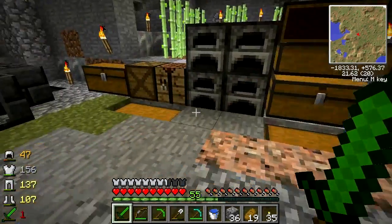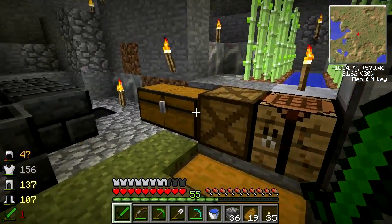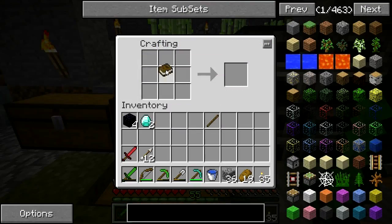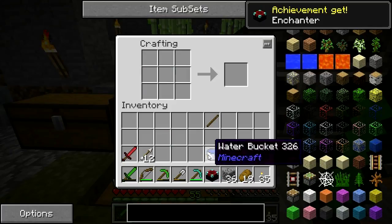We've got some diamonds in this box and we have a book in here. I assume that the enchantment table recipe hasn't changed in Feed the Beast and it's still this. Boom, there we go - Achievement: Gear Enchanter.